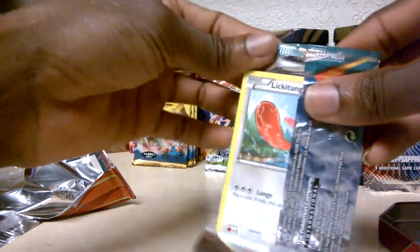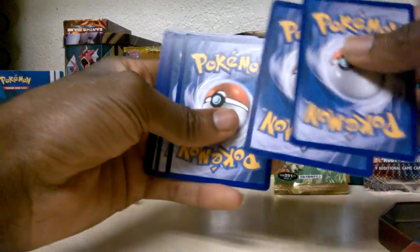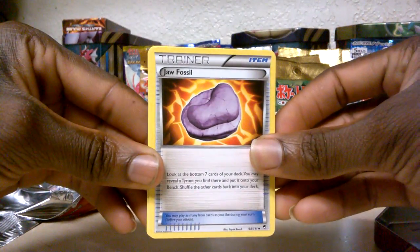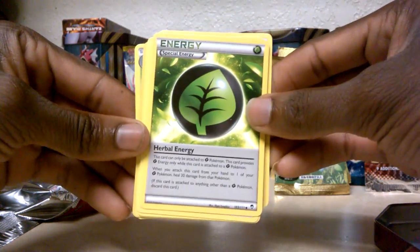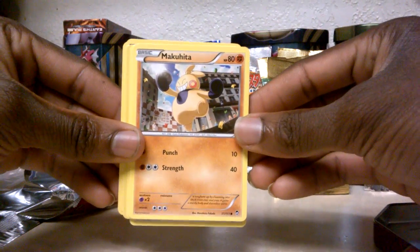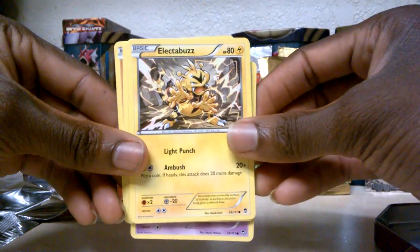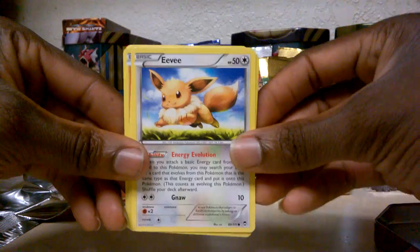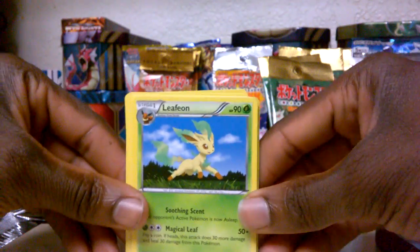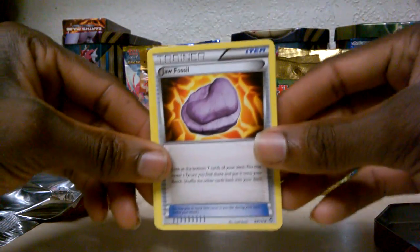Last one — XY Furious Fists. Hoping to get something good. Starting off with a Jaw Fossil trainer card, a Vigoroth, a Herbal Energy card, Lickitung, Makuhita, Gothita, Electabuzz, Eevee — a lot of the same basics and repeats. We've got a Training Center trainer card, that's a reverse holo. And a Leafeon — I don't have one of those yet, cool!